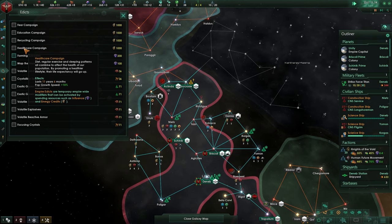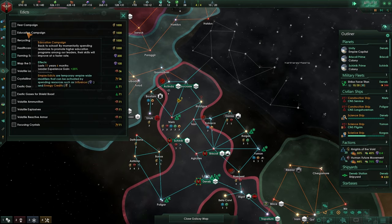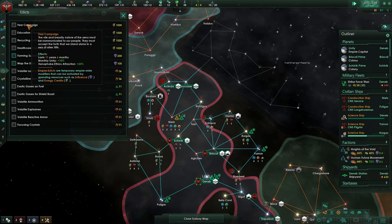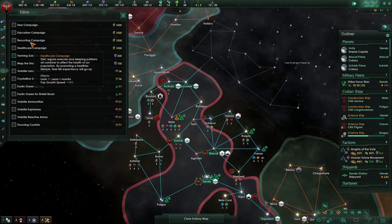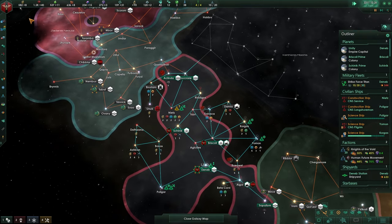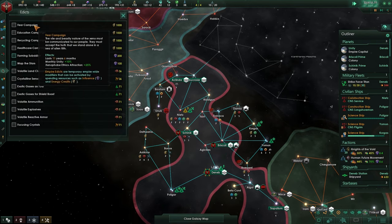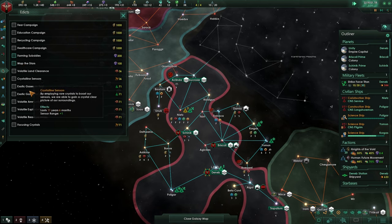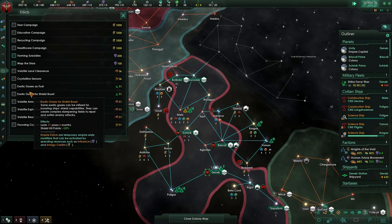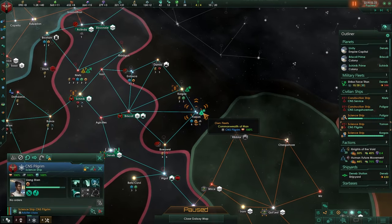Healthcare Campaign gives population growth speed. There is also one for energy and consumer goods, experience gain, monthly unity — all of these are very nice. We're probably going to save up energy and run them. They all have a cooldown period and will run for 11 years and 6 months. With the Ascension perk that gives 50% duration, they will run for almost 6 years more, so it will just cost you less.